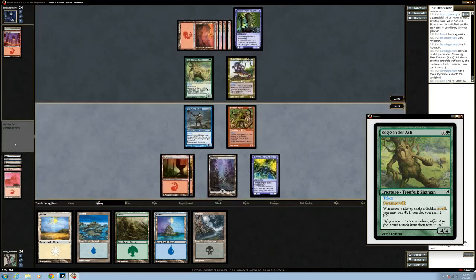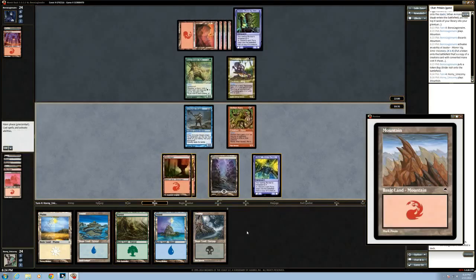I usually avoid playing swamps — oh really? — until my opponent has made a four-drop, because there are several four-drop swamp walkers.